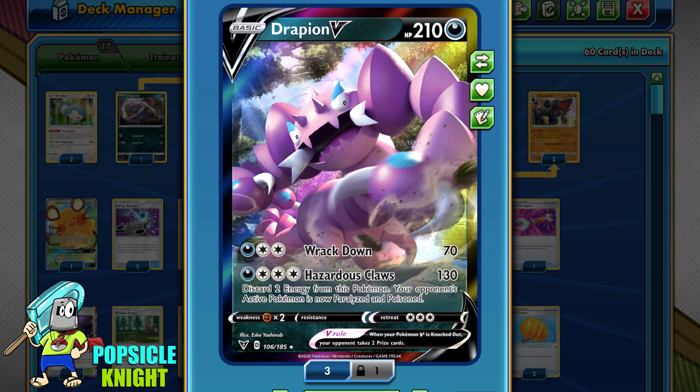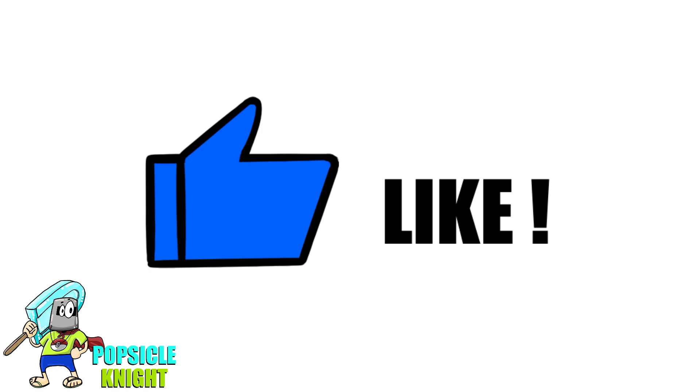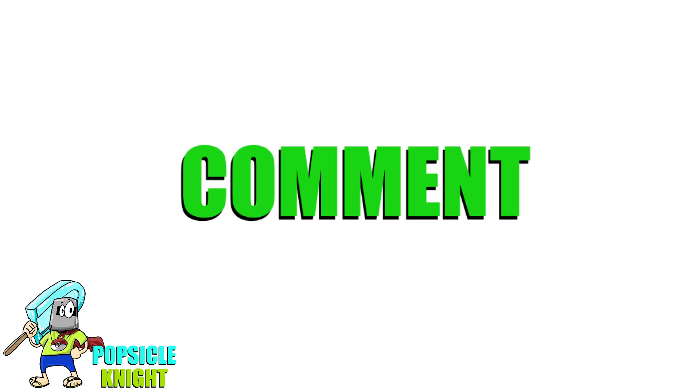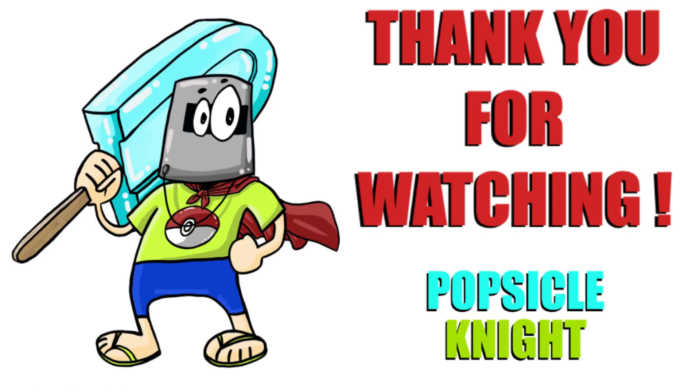Drapion V is a pretty straightforward deck and it has potential. However, because there are so many special energies that negate the effect of its attack, and there are also tool cards, switches, and support that doubles as a switch, there are just way too many ways for our opponent to get out from Paralysis. Because of this, I would not recommend this as a lone attacker in the deck. This could go well with other builds for sure, so you can have the Paralysis option especially when facing off against certain matchups. But overall, I would say this particular build is just okay. That's pretty much it for today — I hope you enjoyed this video. Please don't forget to smash that like button, let me know your thoughts in the comments below, and please consider subscribing to this channel if you haven't already. Thank you so much for watching, and as always, stay safe. Have a great day.